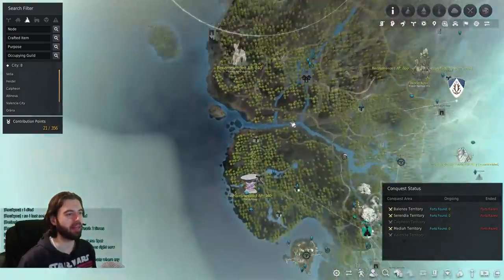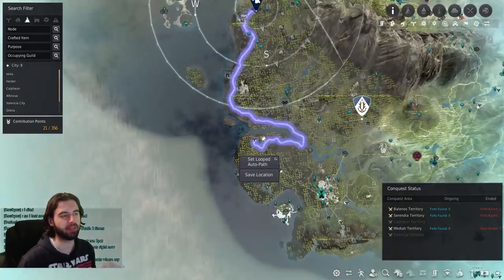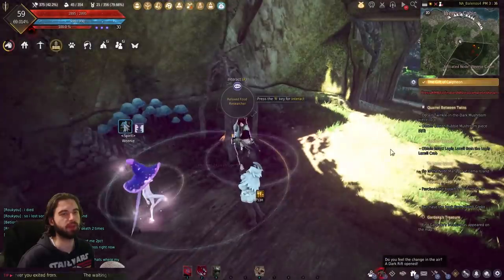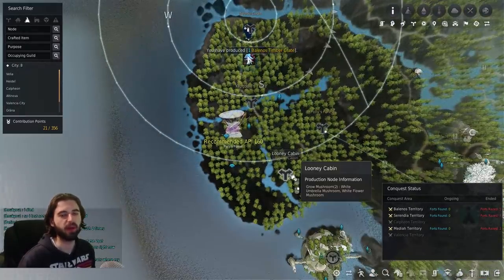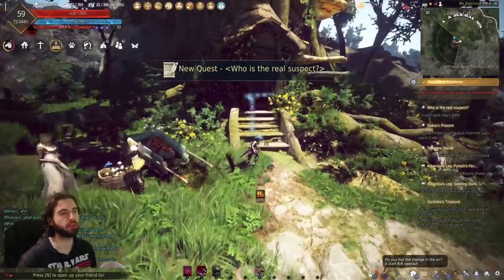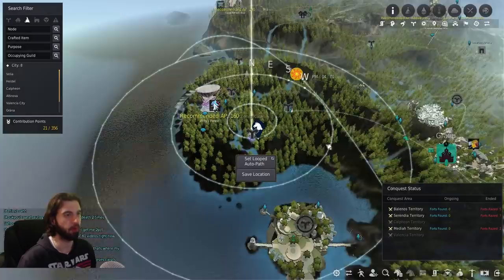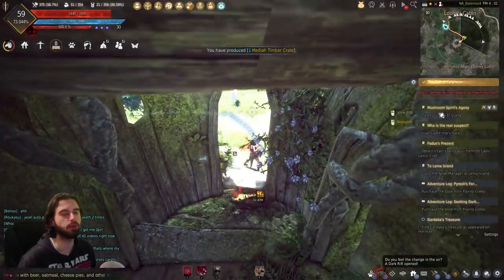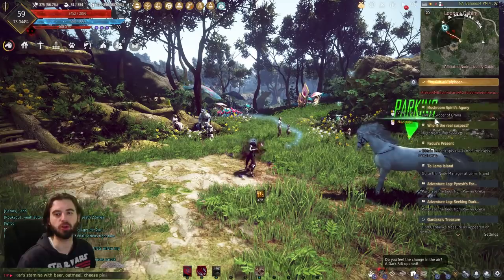Next we're heading to Weenie Cabin, which is the top portion of Poly's Forest. When you arrive, head into the little house and talk to the Spirit Weenie to pick up the first quest line. Play through this quest line until it takes you down to the Looney Cabin at the bottom of Poly's Forest. At Looney Cabin, complete the first quest over at the little sack and grab the second portion. There's also a quest line from the Spirit Looney inside the cabin — pick that one up. Make sure to finish the Who is the Real Suspect quest line before doing the Grocer of Grana / Mushroom of Spirits Agony quest line picked up from Looney.